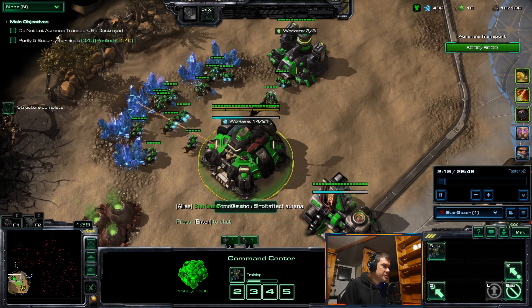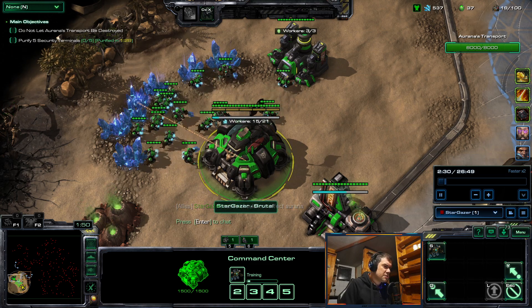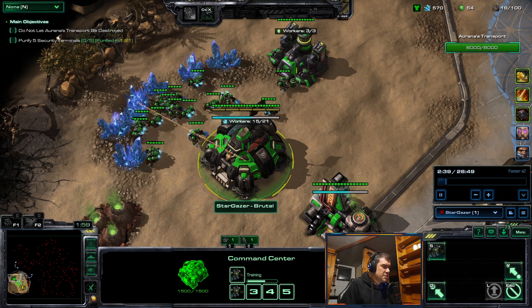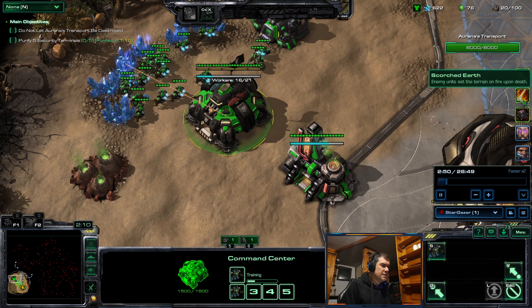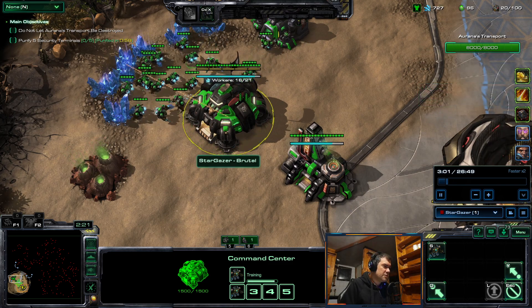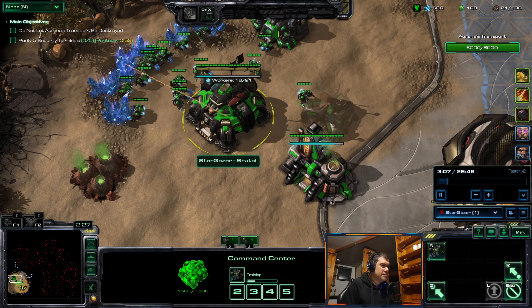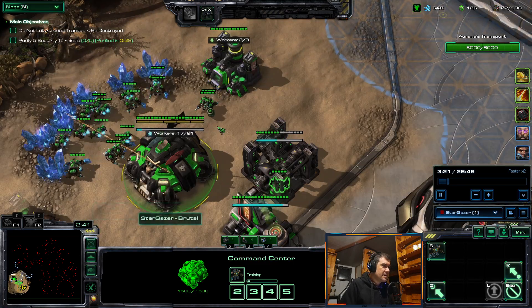Scorched earth might affect Urana, but it's okay — you should keep enemies away from Urana anyway. Magmites can also be a problem: you need to clear them before Urana passes because they deal quite a bit of damage — 250 direct damage I think.